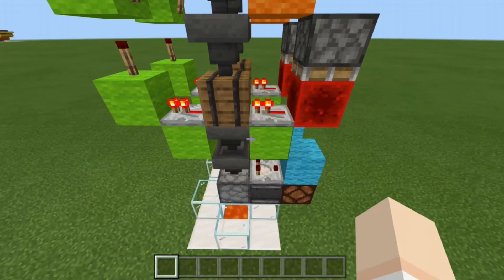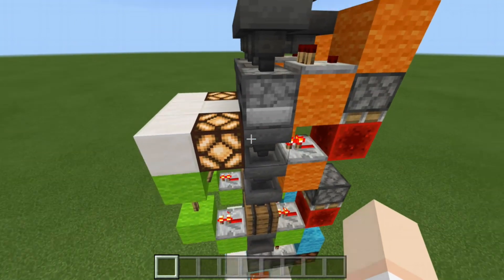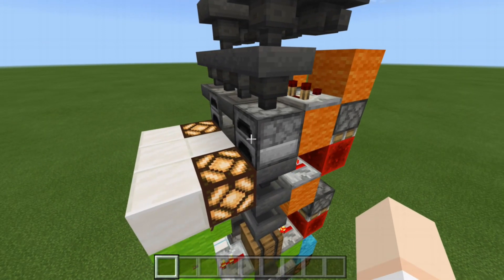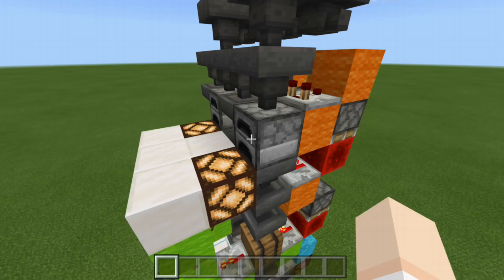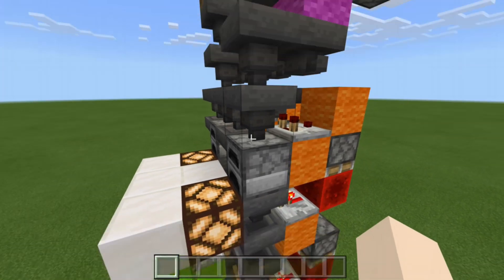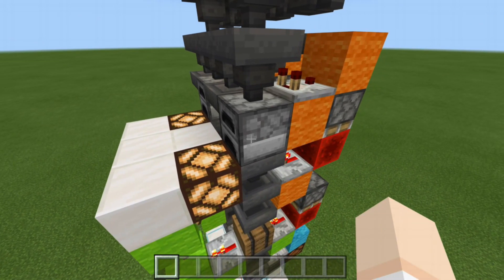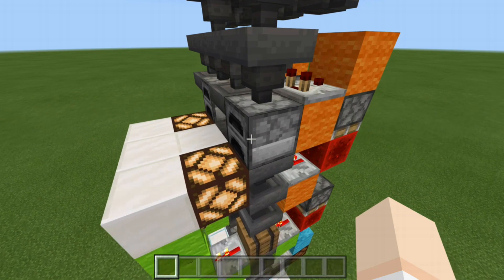Next, what we have here is the green circuit. This green circuit is simply an indicator lamp to let the player know if XP is ready to be collected or not. If we take a look inside the furnace, we do have green dye that is ready to be pulled, and that will give us all of the XP for everything that has passed through. After we reset this, the Redstone light will turn off and the furnace will turn back on, letting the player know that this is not ready to be collected from just yet.